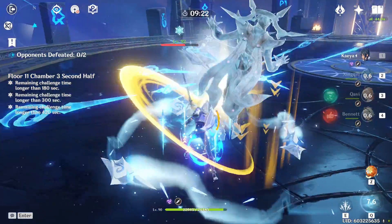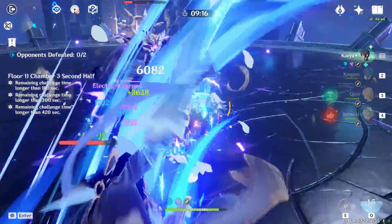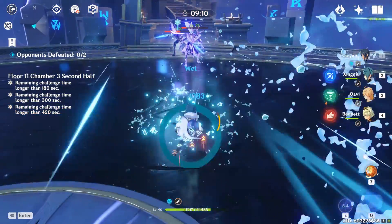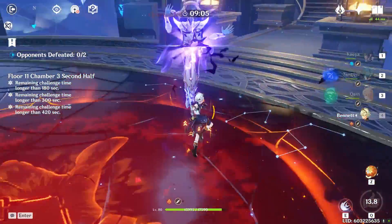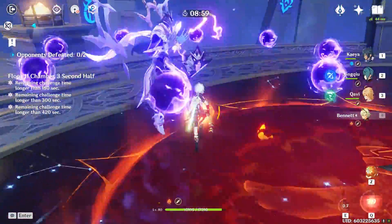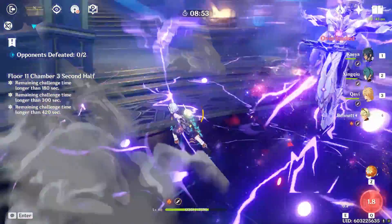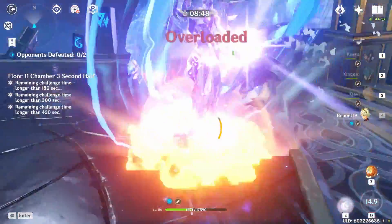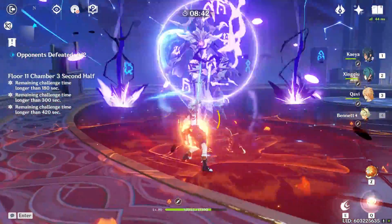I personally like to focus the Electro Lector first because he drains your energy. The Hydro one is more annoying, but since you lose energy against the Electro one I prefer focusing him. Same as the previous Electro Lector fight: wait for Bennett's burst, use it, spam his E, and because you're healing you don't worry too much about incoming damage. You can get knocked back, which can be annoying, but you get your burst back so quickly it doesn't really matter.